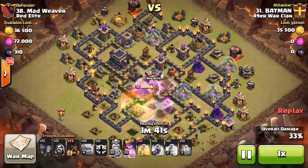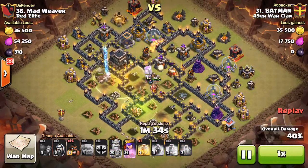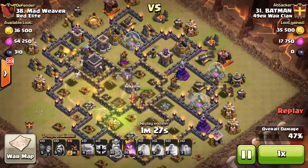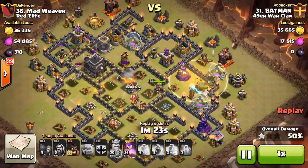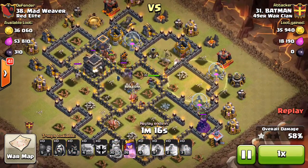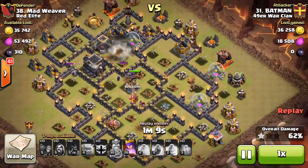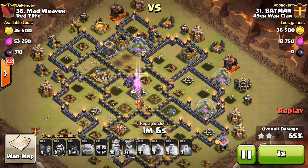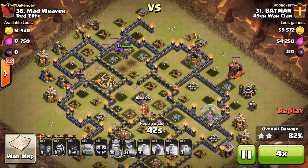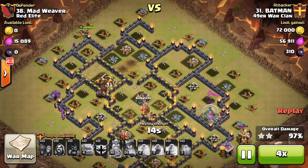Nice hog deployment here, just dropping them down to take out some of these defenses. Good heal spell on those high-HP buildings. Queen is still up, free to shoot in the middle — all that's good. Some more hogs on the other side; he still has six in the bag, nice and patient on them. I tend to rush my hogs so I love this — just being patient and waiting. This really makes it so the double giant bomb spots aren't going to take out all his hogs. As you can see there is a double spot right there, but by the time the hogs hit it it's the last thing to hit, so only one defense is still left. He has a number of hogs still up for cleanup. Nice split in his hogs, all spread out around the base cleaning up various buildings — helps with the three-star and he has enough time to do it. Nice job to Batman getting the three-star.